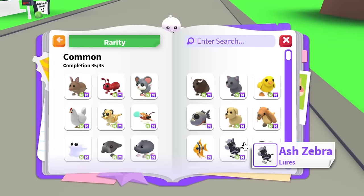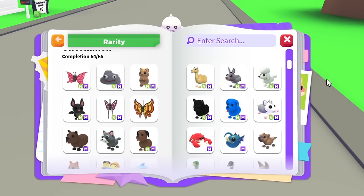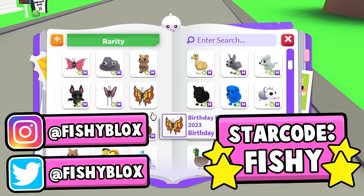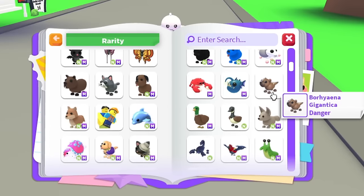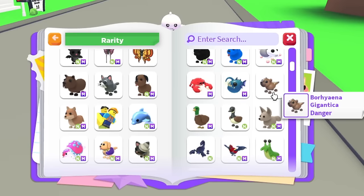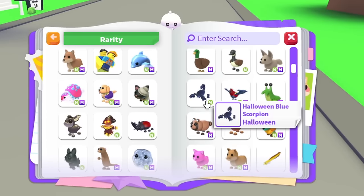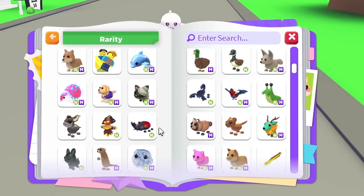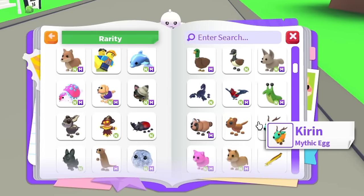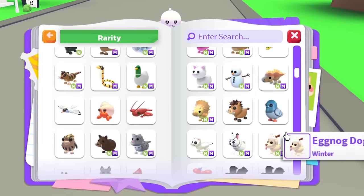Before I do anything else, I should probably find out what pets I'm missing. I have all the mega commons, and from the uncommons I have the majority unlocked. I'm missing the mega birthday butterfly, the raccoon, the Gigantica Danger, the mega Canadian goose, the mega Halloween blue scorpion, mega fossa, mega cuticabra, and mega scarecrow rhino beetle.